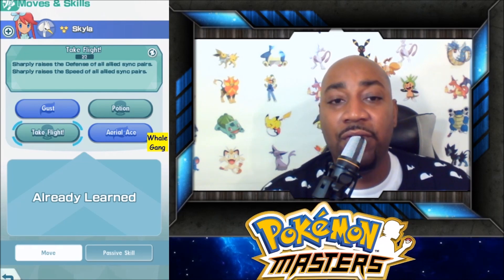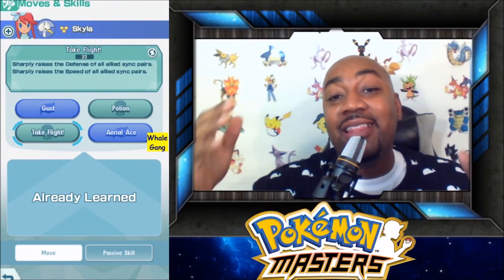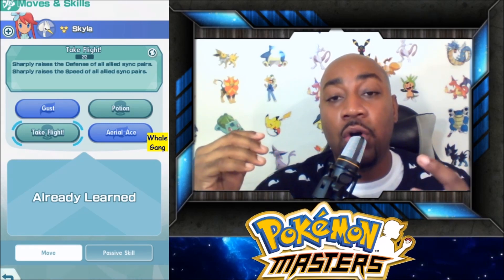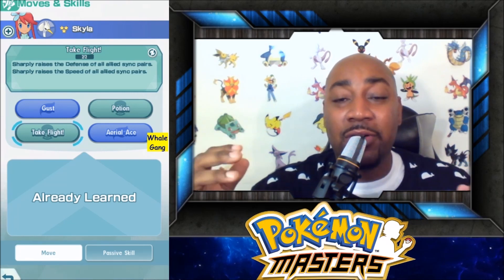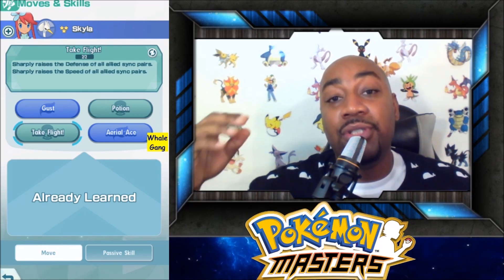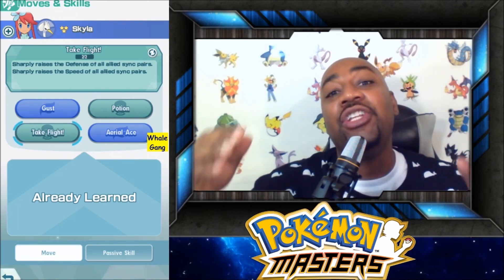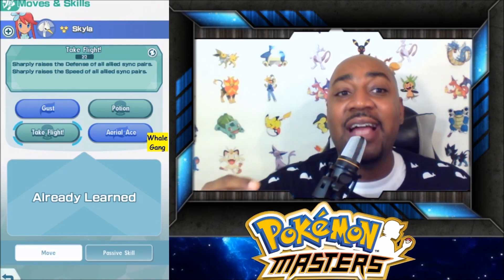Let's recap. The best way to get gold is by farming pearls, and the best way to farm pearls is through those coin super courses that change daily. When you get the pearls, you exchange them in the shop to get gold. You use that gold to buy the most important thing in the game — increasing your move gauge. In order to manipulate that move gauge, you're going to use Rosa and Snivy. In order to manipulate the frequency of attacks, you're going to use Skyla.